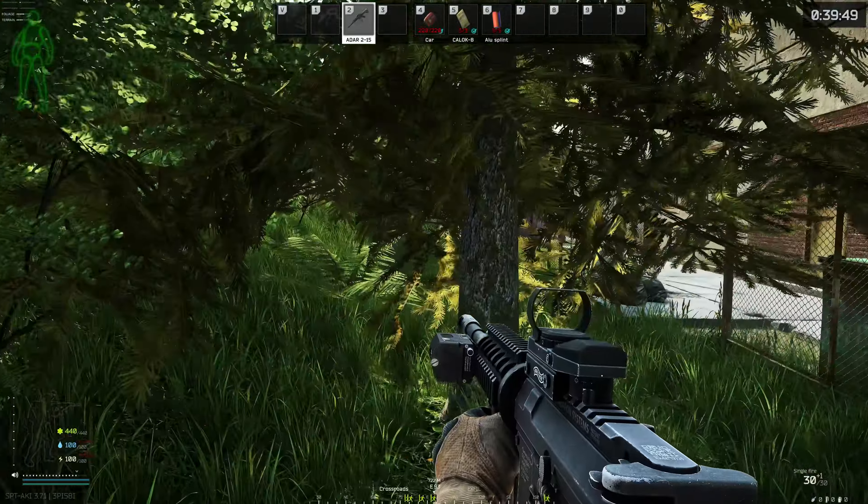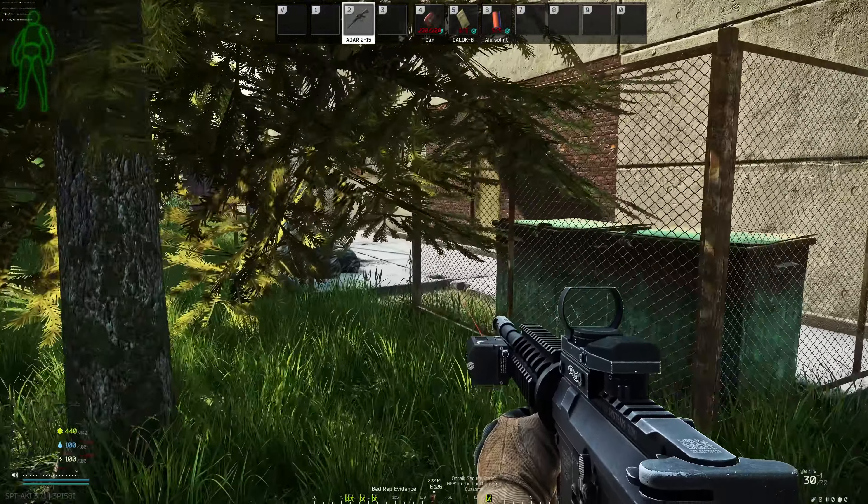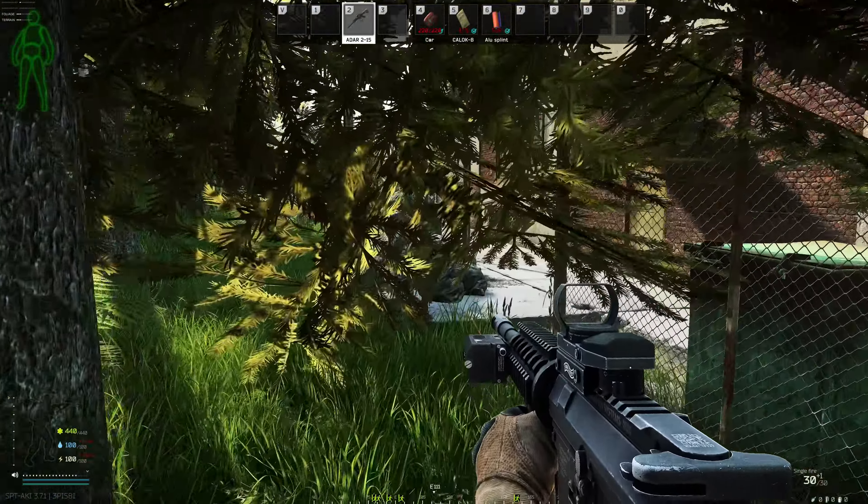We've got a quest here for Prepper — Bad Rap Evidence. We're gonna find the bunkhouse. I got the key, I bought it off the flea market, but I have no idea where this thing is so we're gonna have to find it. Looks like that way. Is that at Red, Big Red? Where is that — is that in construction? No, construction's right there.